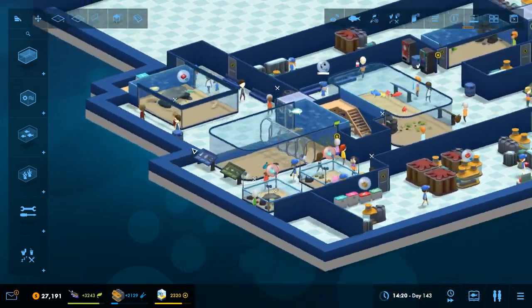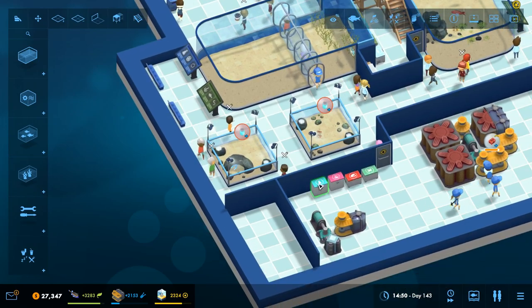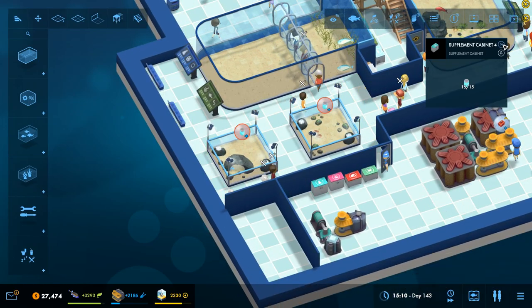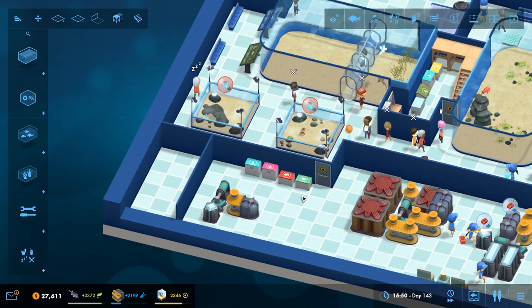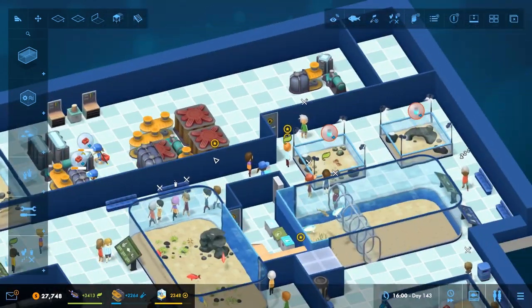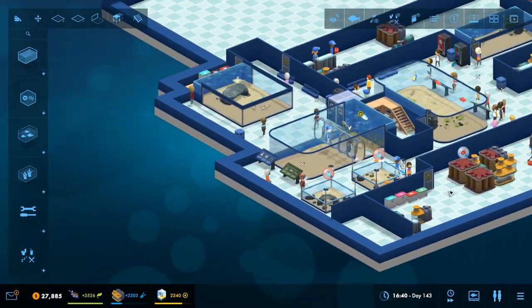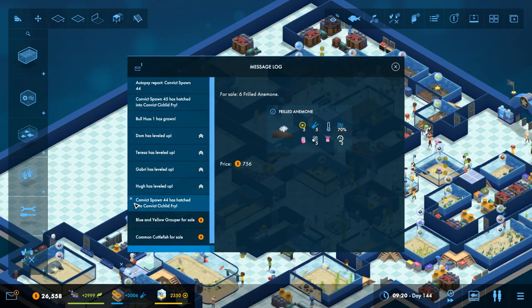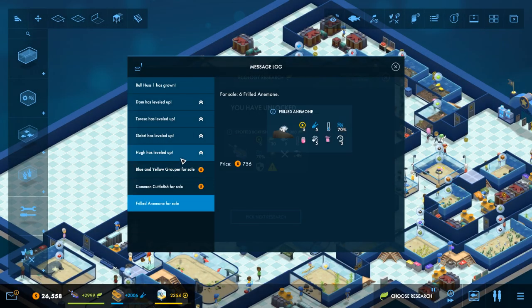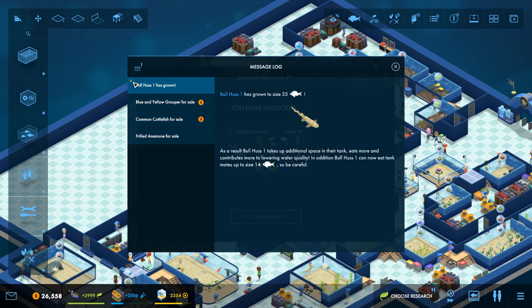Someone's going to do the supplement in a minute - they did all the feeding but they haven't done the supplement, which is a bit weird. Oh there we go, someone went and got the supplement from somewhere else. I think I'm going to call that an episode. But we haven't done any theming have we? I wanted to do loads of theming and haven't done any of that. Let's get these guys levelling up. Bullhuss has fully grown. Let's take a look at that, that's going to be pretty cool. Boxfish is researched - nice. But it can't go in with stony coral, starfish, or crustaceans. Dislikes other fish that eat cockles - these are going to be a bit of a pain. We're going to save them for next episode I think.